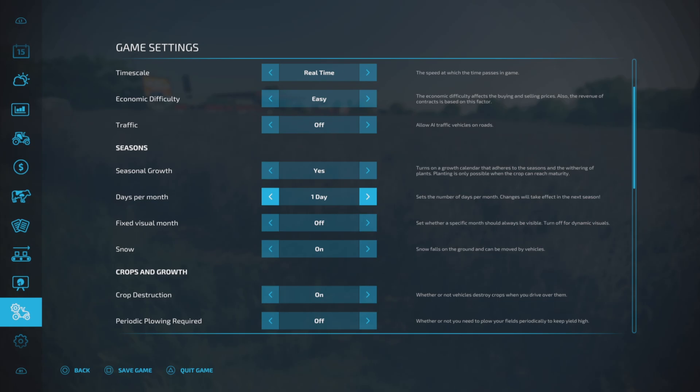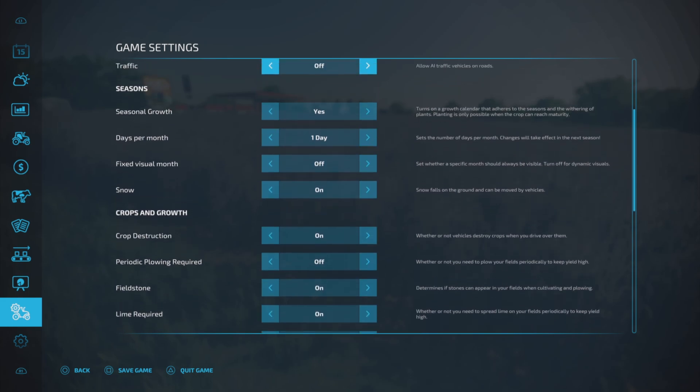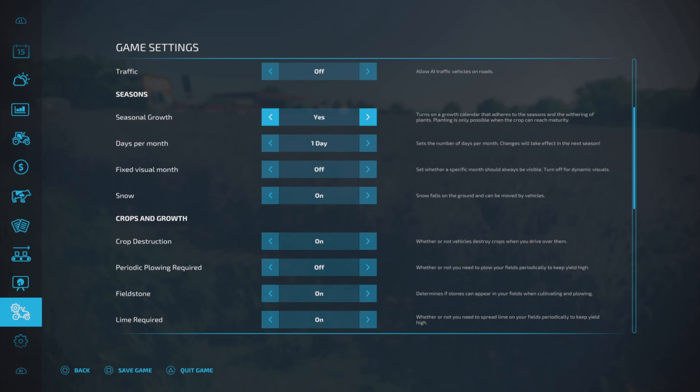That's what happens with seasons. If you have seasonal growth set to yes and you leave your ready-to-harvest crop out too long, it will wither and you'll have to cultivate it in and replant. Days per month — you can have up to 28 days per month, which is basically the shortest month. But if you set it to that, you have to sleep 28 times for one month to go by. Depends on how fast you want things to happen. You can set this anywhere between one and 28 days. I prefer one day a month.